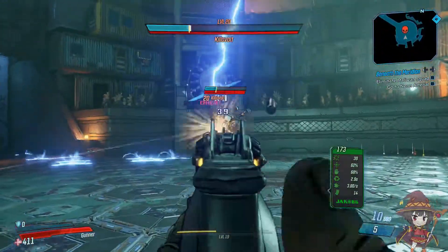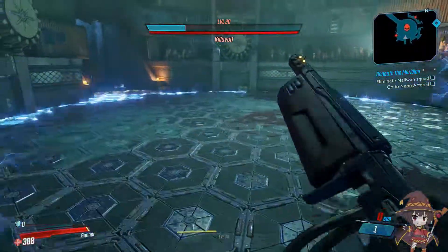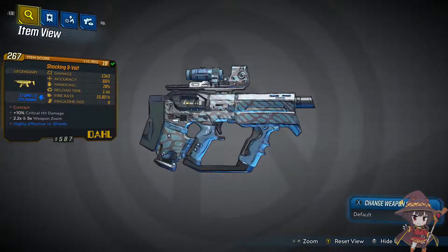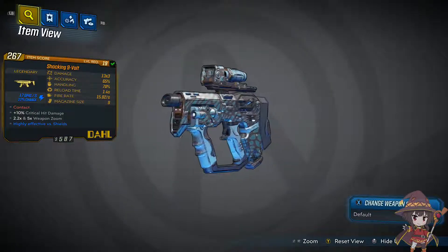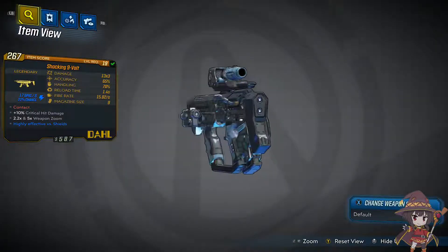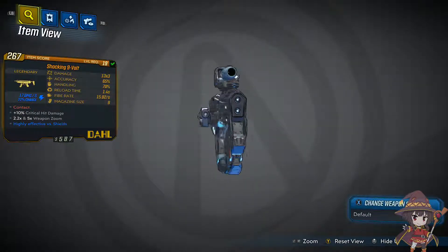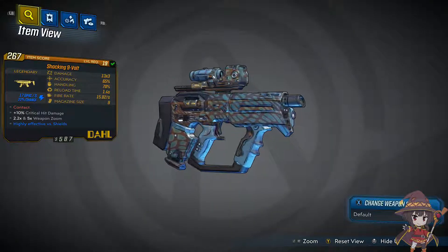This is a legendary electric gun that, at the level 19 variant I got, did 13 damage times 3. It had a 65% accuracy, handling of 70%, a reload of 1.4 seconds, fire rate of 15.02 per second, and a magazine size of 9. Its element down there was contact, plus 10% critical hit damage, and 2.2 times and 5 times weapon zoom. It did 17 shock damage and had a 22% chance of dealing shock damage.